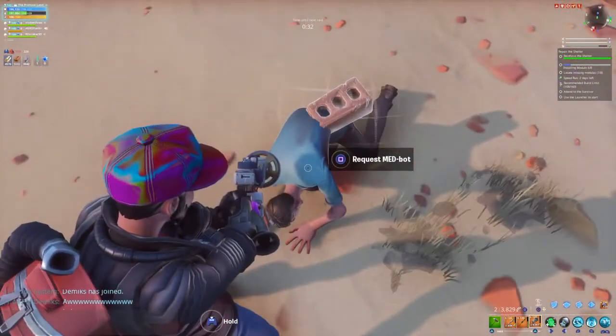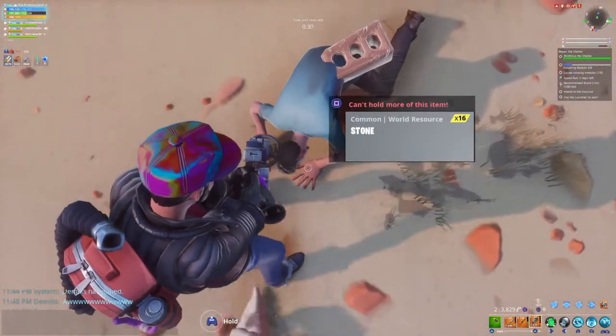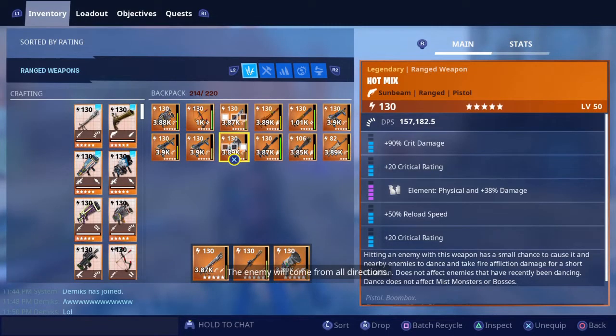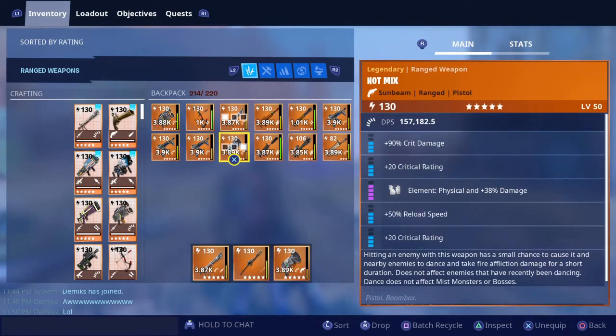You should be grateful — I got the Hot Mix to save your ass. That reminds me: my Hot Mix has two crit ratings, one reload speed, it's physical, and has one crit damage. I'm definitely going to change this up later on, but as of right now it's doing me good.